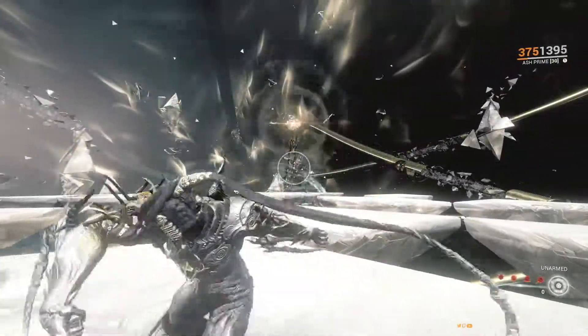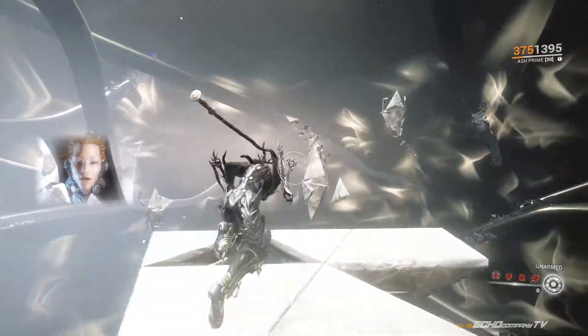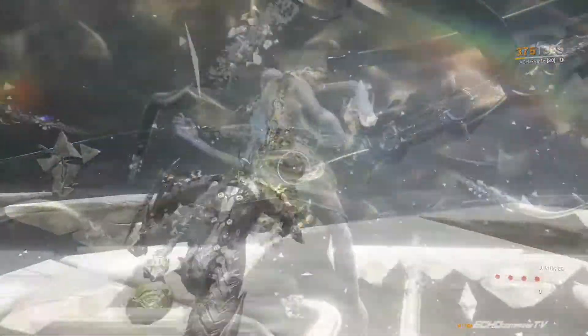Once he takes enough damage, it'll move on to the next wave of the boss fight. There are three waves of this fight. On the second wave he will begin to teleport, and on the third wave he will also teleport more often but will also toss more glass shards at you.